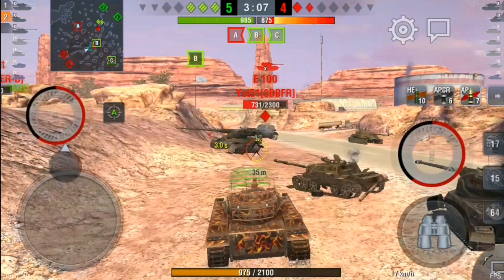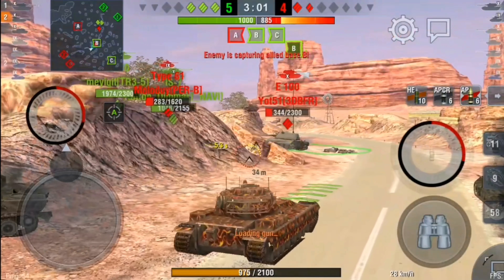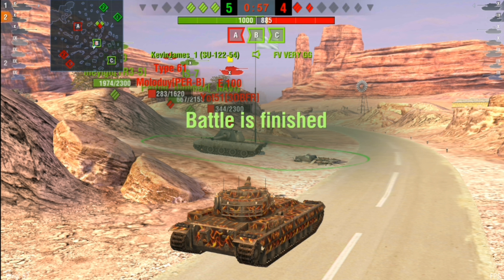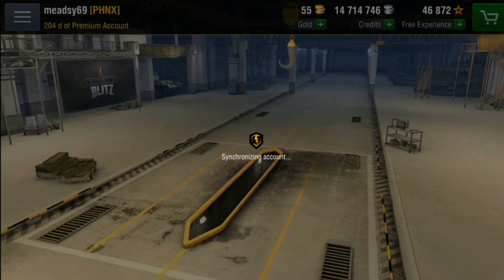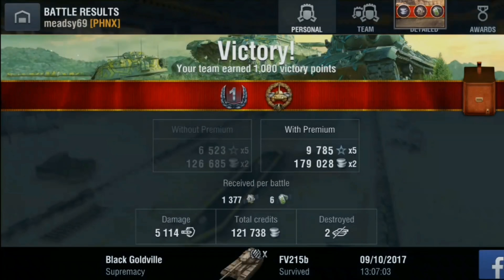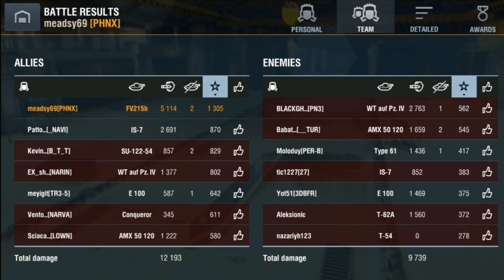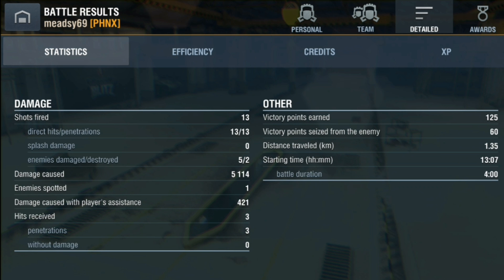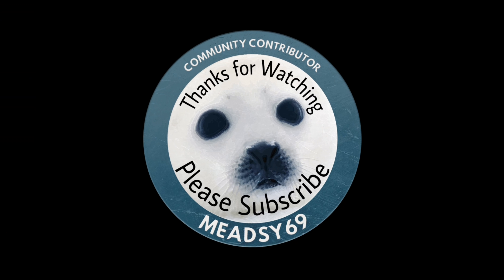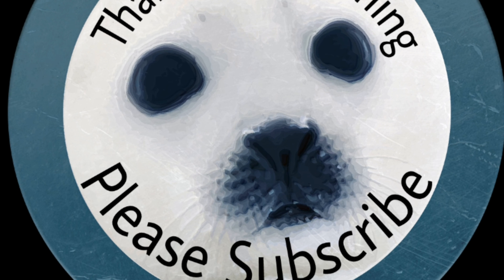I had to switch to APCR because my gun depression couldn't reach his tracks. The accuracy on this tank is very very good and I penned that APCR shot. He didn't want to engage me at all — he wanted to cap the base but it was too late. Two tanks left alive, both a one-shot, but we don't manage to kill him. We finish on 5.1k damage, make 121,000 credits with a mission, and get 1,300 XP — not enough for an ace but a very good battle. It's a completely different tank to the IS-7 or E100 but amazingly fun to play. Hope you enjoyed this guys, see you in the next one, bye bye.